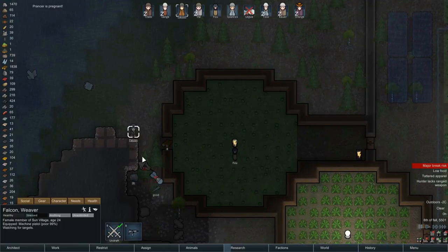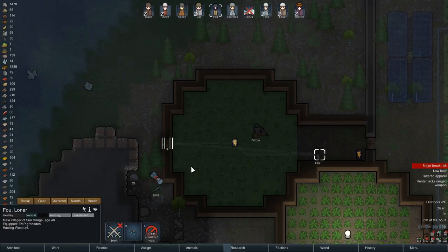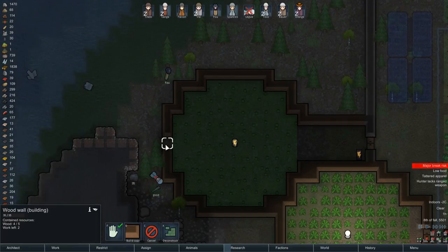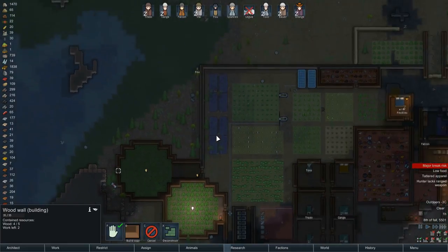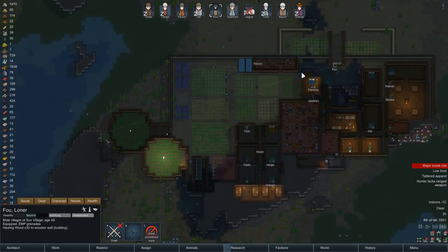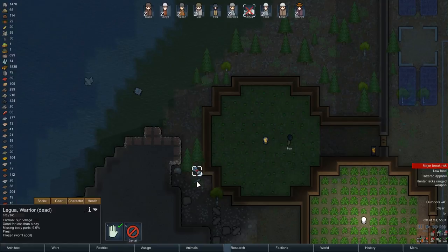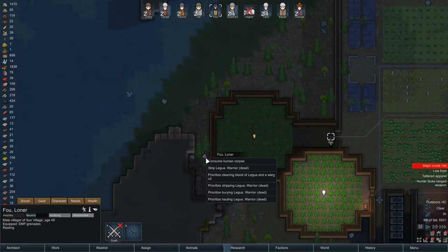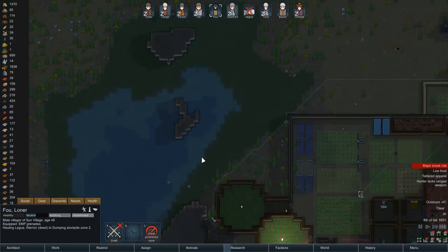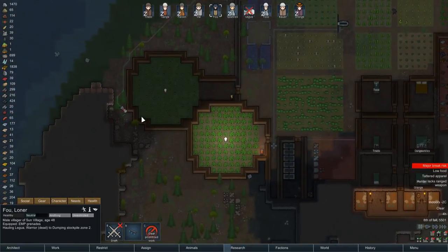Fu, you're still recruited — I meant to let you go. Same with you Falcon. Can you haul the body in? You can, awesome. Fu, I would love it if you could just patch this wall back in. We needed one more block of wood — that would be right. That's an interesting path to navigate to the wood storage, you could have gone through the doors down here. I don't get these colonists at times. Someone haul in Legu — Fu, can you haul Legu in? You can. Should have got you to do that first.